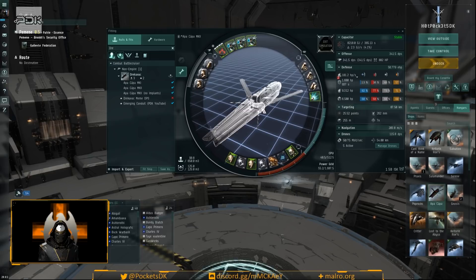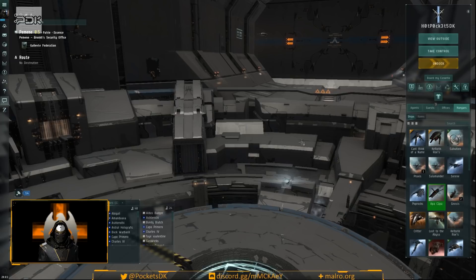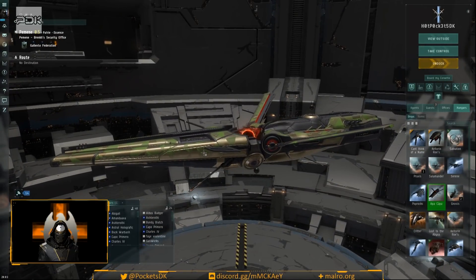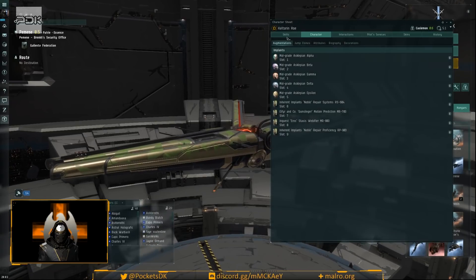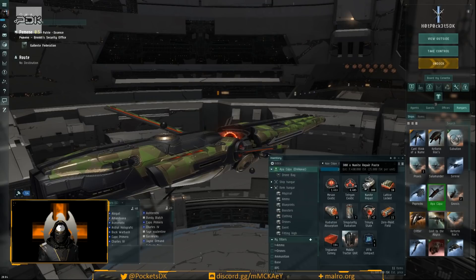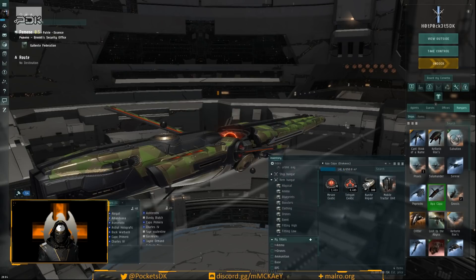Double-checking everything is fitted and ready, switching to the correct implant set. The plan is to try to run three sites, hopefully uncontested, for clean test results. Astrothy was getting about 12 minutes between payouts — three to four minutes faster than my previous fit — which adds up over a full day of running sites. Confirming ammo is loaded, dropping off test items, and heading out.